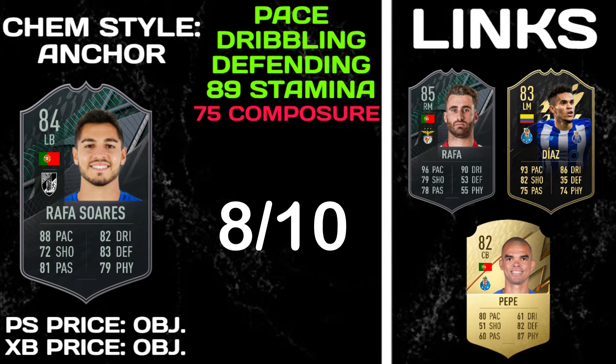The beauty of him — if you are doing these Portuguese objectives, you can link him into Rafa at right mid, who gets a strong link down to this Rafa card. Or you've got Pepe, who is a cheaper option at like 2,000 coins, an 80-82 rated center back, who also gets a strong link into him. So he's got some really solid links. If you're making a Liga Portugal hybrid, he'll definitely be a very solid left back and without a doubt the best left back in the Liga Portugal league. Overall, 30 minutes to get — I think he's average, but the fact he's only 30 minutes and you can use him for linking with all these new cards, I'm going to give him an 8 out of 10. He's a respectable card and worth a grind.